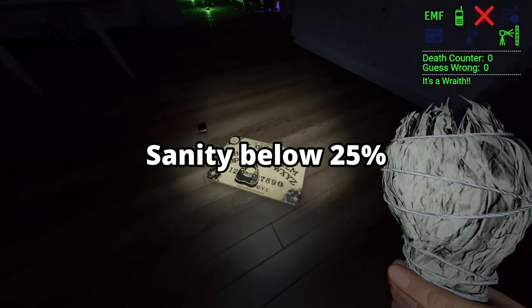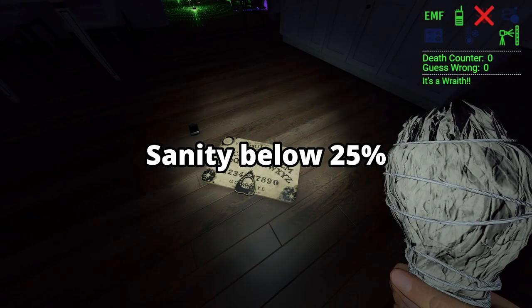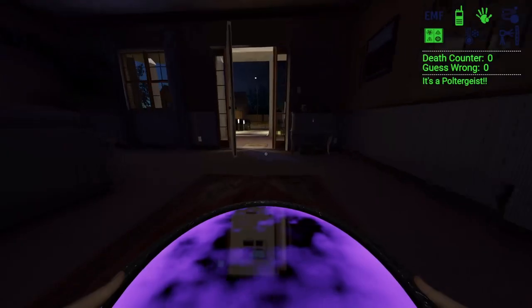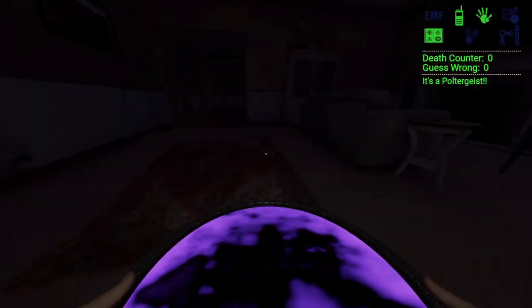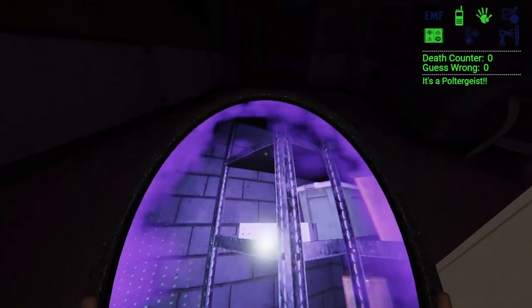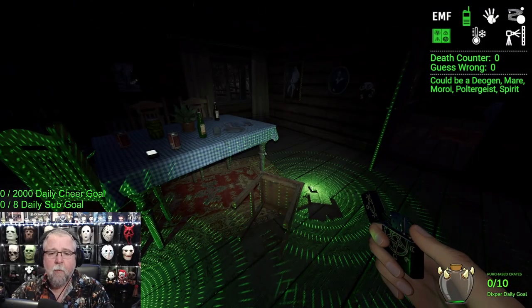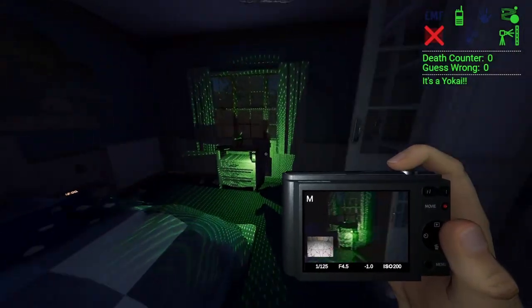For sanity below 25%, the easiest way is using cursed items, touching a ghost during an event, or getting a ghost mist. Otherwise just sit and wait. The good cursed items for this are the Ouija board, Mirror, Voodoo, Monkey Paw, and the Kenshi. The bad ones would be music box and tarot cards.